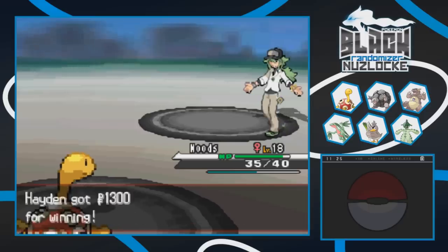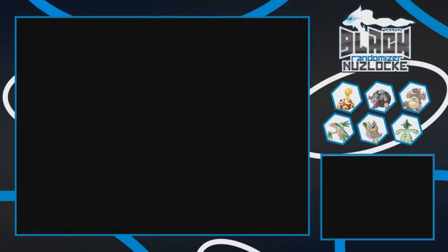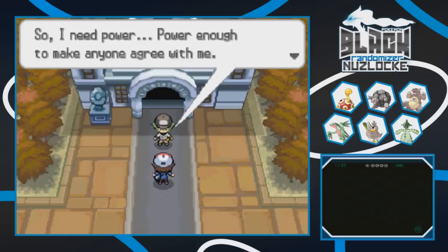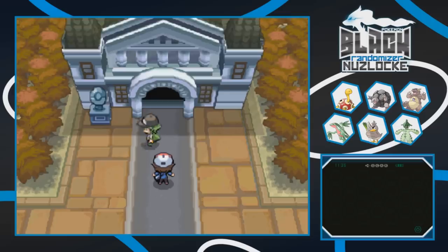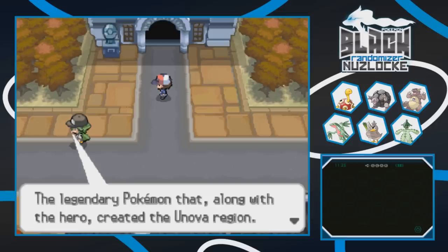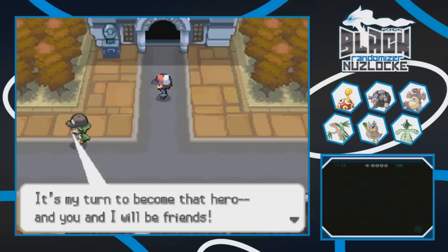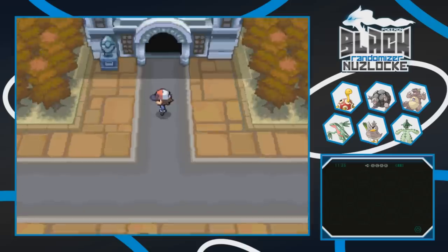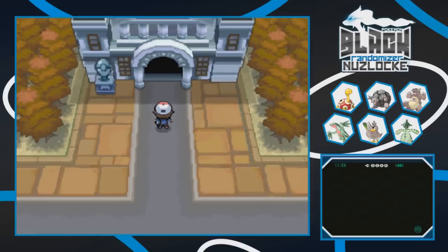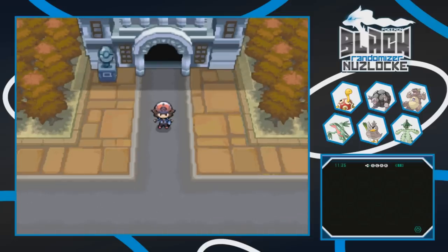N says he cannot see the future yet - the world is still to be determined. His friends aren't strong enough to save all Pokemon and he can't solve the equation to change the world. He needs power - specifically Zekrom, the legendary Pokemon that along with the hero created the Unova region. It's his turn to become that hero and we'll be friends. He's off to capture Zekrom. We're going to end the episode here - next time we'll take on the gym. Hit that like button if you enjoyed, and I'll see you later. Peace out.